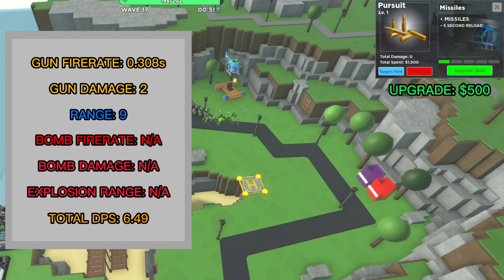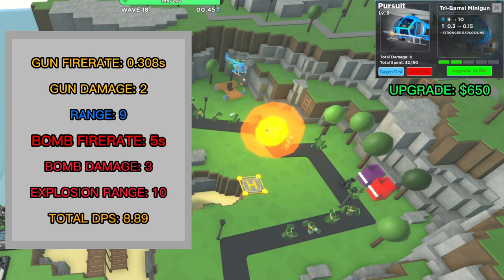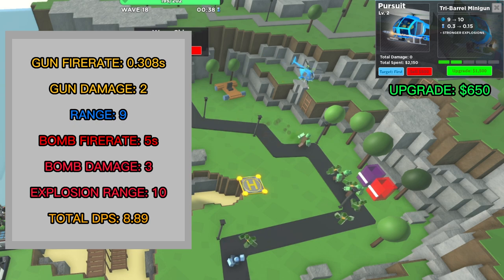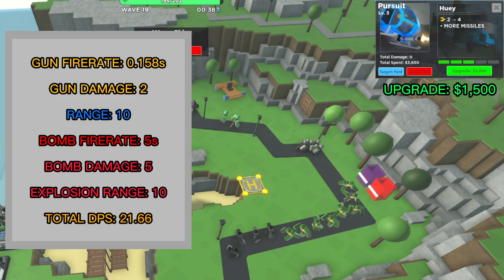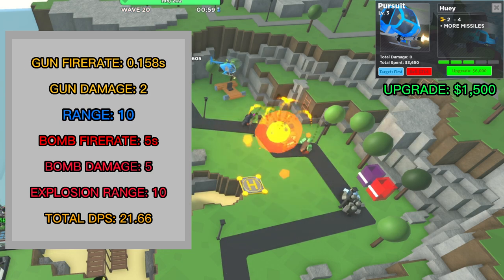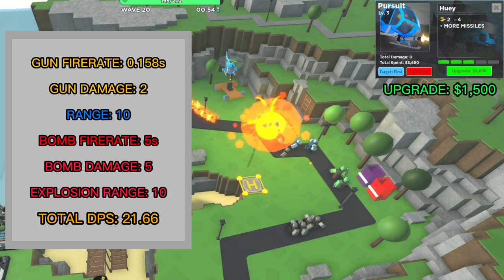The level 1 upgrade costs 500 cash. The Pursuit now deals 2 damage per hit and has a total DPS of 6.49. The level 2 upgrade costs 650 cash. The Pursuit now fires 2 missiles every 5 seconds — they deal 3 damage and have an explosion range of 10. Calculating their DPS assuming they hit at least 2 enemies at once gives the missiles a DPS of 2.4 and the Pursuit a total DPS of 8.89. The level 3 upgrade costs 1,500 cash. It reduces the fire rate to 0.158 seconds and increases the range to 10. The missiles now deal 5 damage, giving the level 3 Pursuit a total average DPS of 21.66.